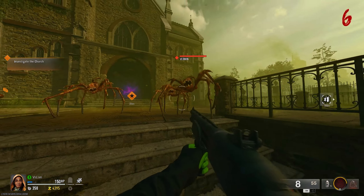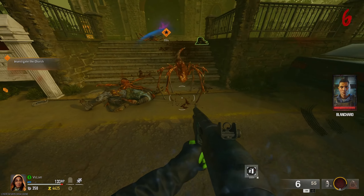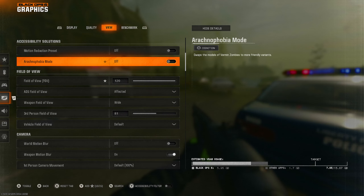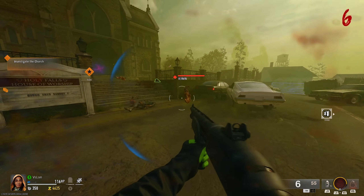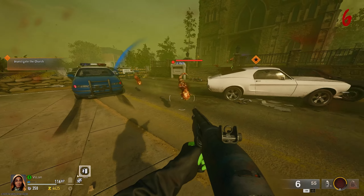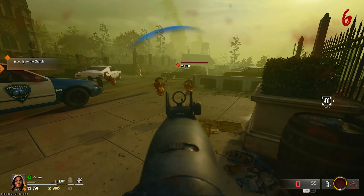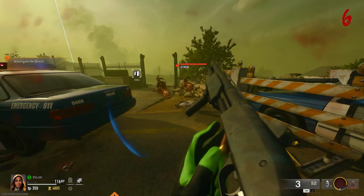One of the weirdest settings ever seen in COD history was added into Black Ops 6. It's called Arachnophobia, and if you have a fear of spiders, this setting is for you. It will turn all vermins on the map into just a floating head — and it's kind of creepy. I would honestly say this is creepier than the spiders. This setting doesn't seem to have any gameplay effect as the hitboxes appear to stay the same, but the enemies are just invisible and honestly kinda hard to see when mixed in with zombies.